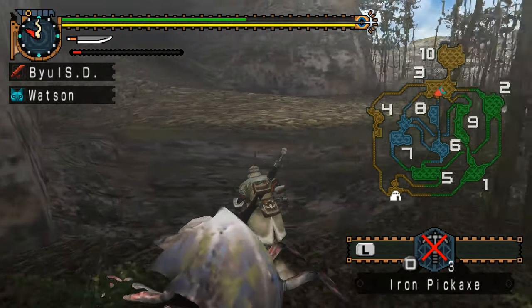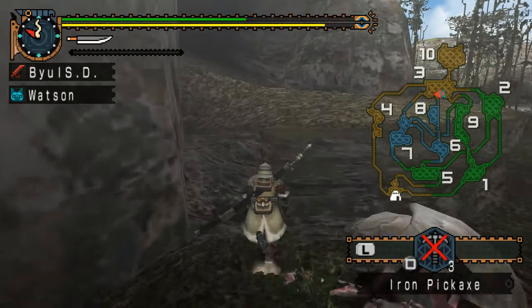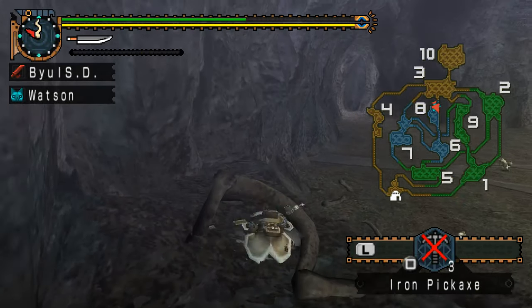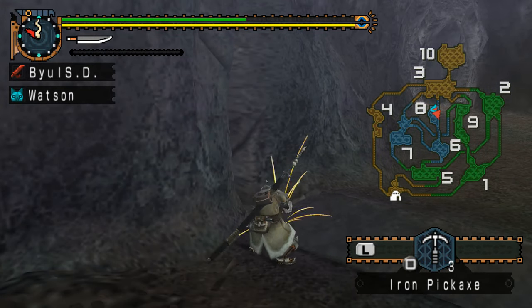Nice, earth crystal — I need those. Let's take him out, sneak from behind Assassin's Creed style. Next, let's go to area 8. I think there's a spot right around here — yep.